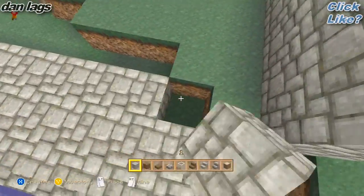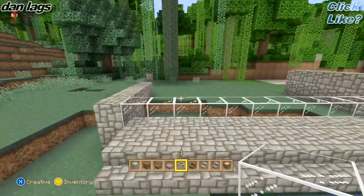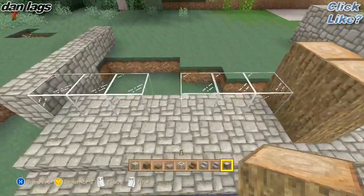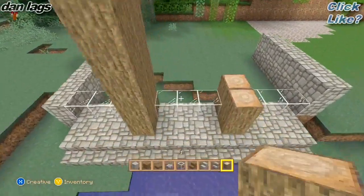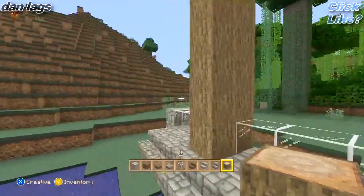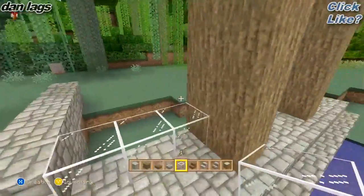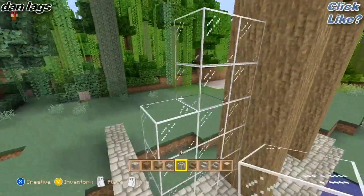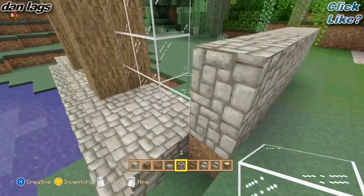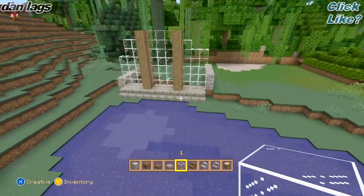I'm going to add another layer of cobblestone right here, then go ahead and get some glass out and take it all the way down. In between the glass, I'm going to break some blocks and place some oak wood, taking it all the way up. These are just going to kind of be support beams in between the glass. Let's just see how it looks when I fill some of this in right here. It's going to be a big window, kind of — it'll be easier to picture once I add more to it.